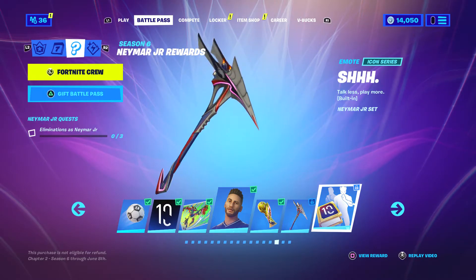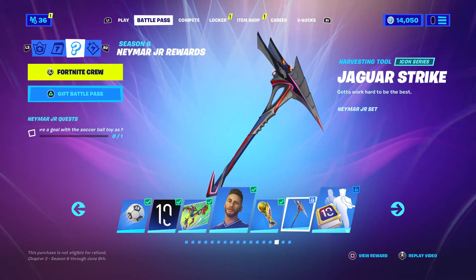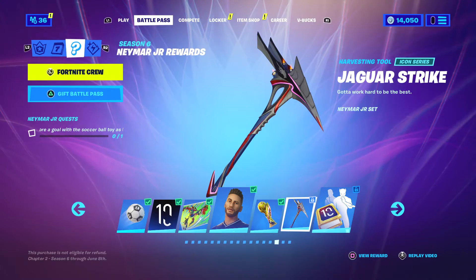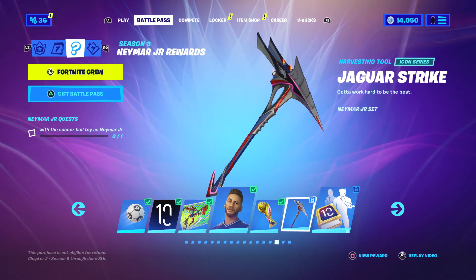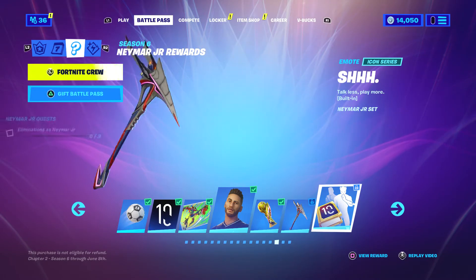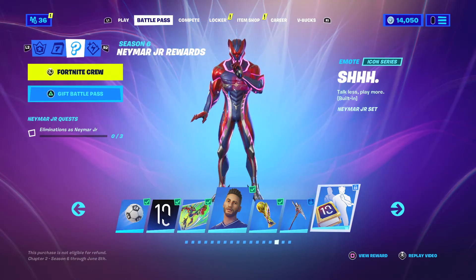So we have two more videos to make on the Neymar Jr challenges. This one says: score a goal with the soccer ball toy as Neymar Jr, so all we gotta do is hit a soccer ball into a goal and we should get the Jaguar Strike pickaxe. And then we just gotta get three eliminations — that shouldn't be too hard to do.